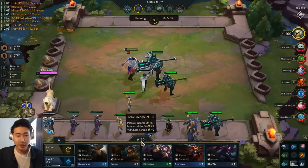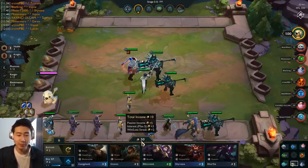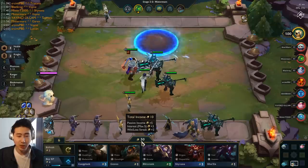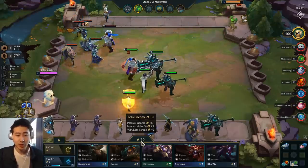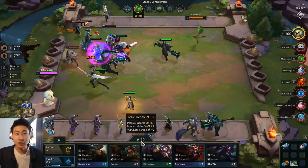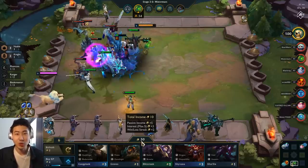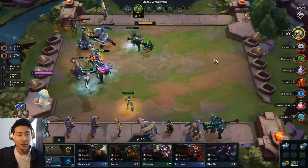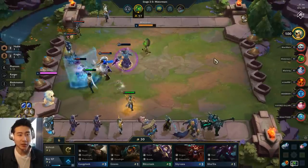The win-loss streak seems to cap out at plus two gold, not plus three. The interest is giving me plus three gold, passive income is plus five — so the maximum income I'm getting right now is 10 gold: five plus three plus two. But if I have 50 gold I can get 12 gold per turn, which is really cool.